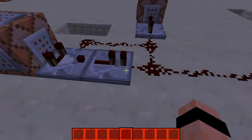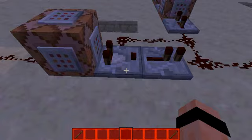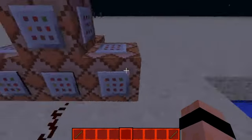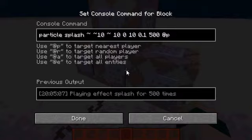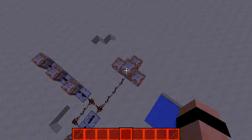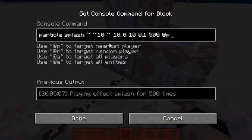If that's successful, it powers a clock again, which first makes a particle called splash, which is when rain hits the ground. And it does it ten blocks above me, which is just about here when I'm standing here. And it has a possible spread radius of ten by ten.